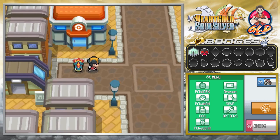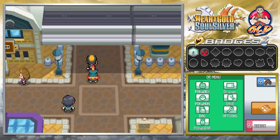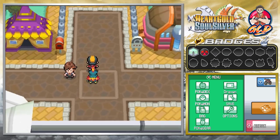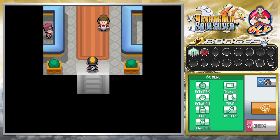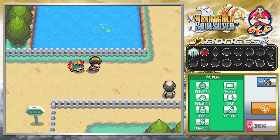So in this episode, before we go straight to the gym, we're gonna be going to the National Park. It is currently Tuesday, but you can do this every Sunday, Thursday, and Tuesday — you can actually play this game for the Bug Catching Contest.